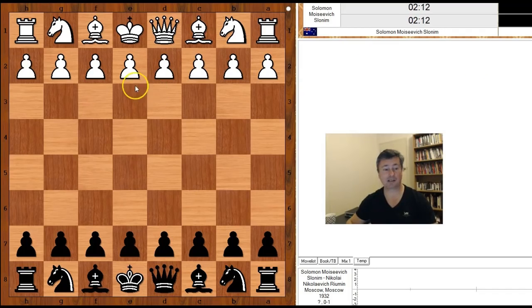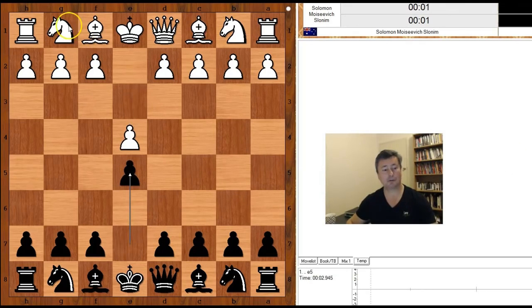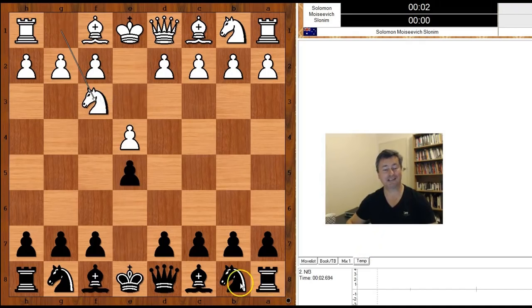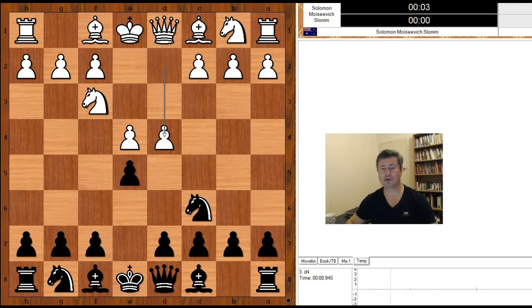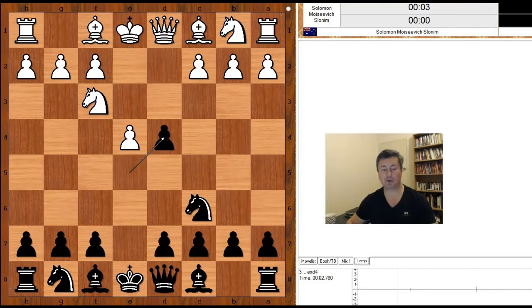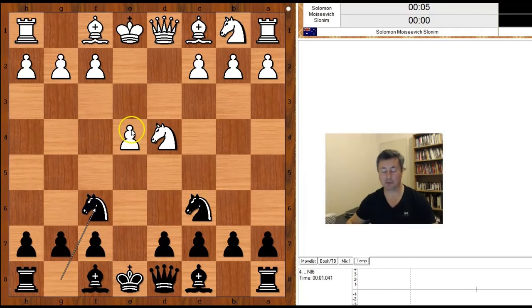Slonim had white pieces and he started with e4. Ryumin played e5. Nf3, Nc6, and now d4 — the Scotch Game. Pawn takes pawn on d4, knight takes on d4, Nf6 attacking the pawn on e4.